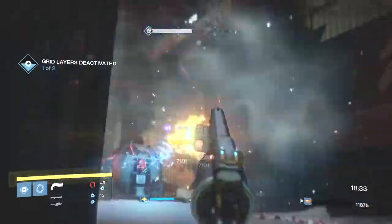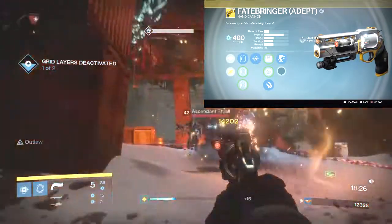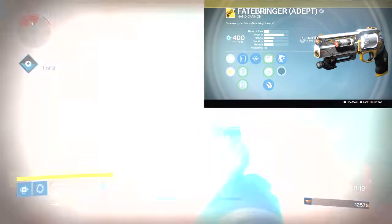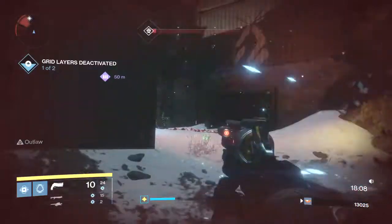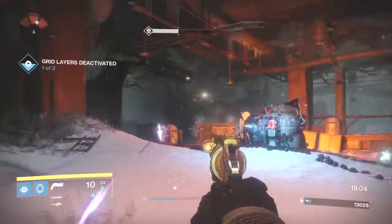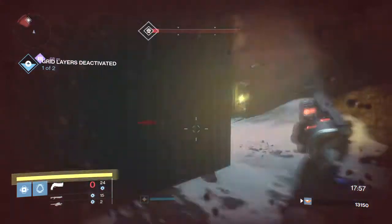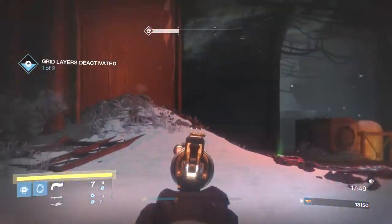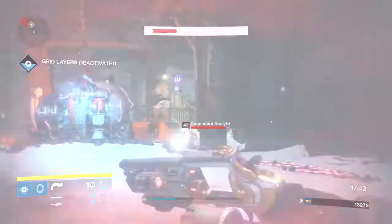The Fatebringer hits like a truck — tons of damage, tons of impact, exploding rounds, Firefly, and Outlaw. It's an amazing hand cannon, but I'd like to look at where you're really going to use these primary arc weapons. It's going to be, for the most part, Nightfalls or story missions — anything that has the Arcburn modifier on it. You're not going to take the Arcburn version of the Fatebringer into the Vault of Glass; you're probably going to take the Legendary one if you have that. That's why this one falls to number four. The range on it is still great, but you still have to get somewhat close to enemies, and in those activities you usually want to try to keep your distance. All in all, amazing weapon — one of the best hand cannons in the game for PVE — but still falls short of being the best Arc primary.